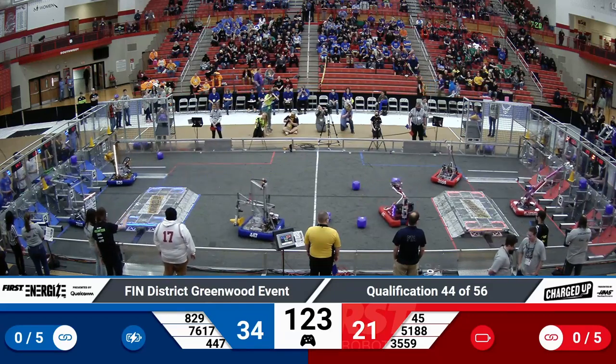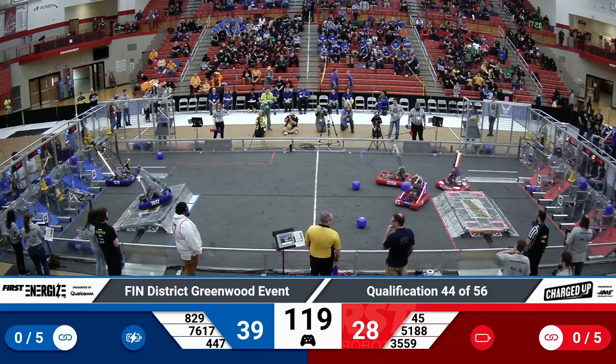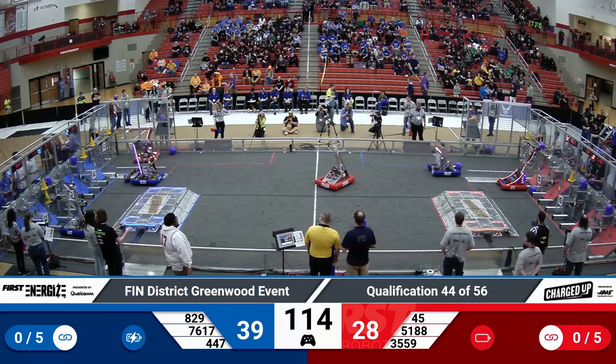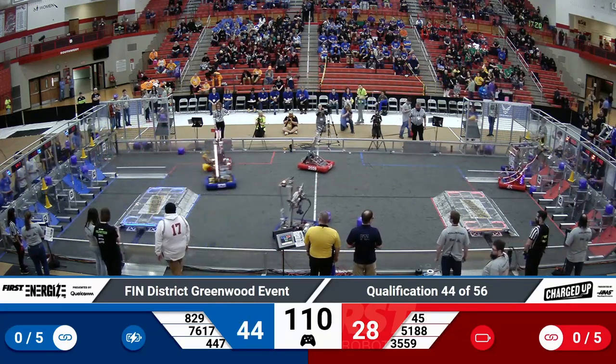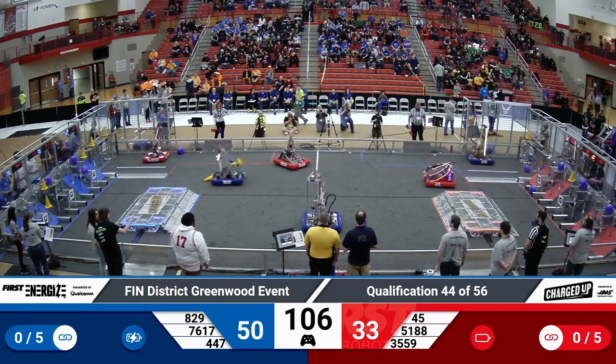829 with a cone in their possession. 7617, their alliance partners, able to place a cone up top. 45 on the Red Alliance swinging out their arm, twisting their wrist, looking to place that cube up in the top. Meanwhile, on the Blue Alliance, 829 able to place a cube in that middle node.